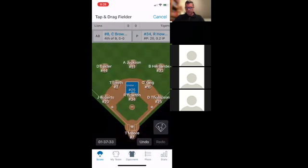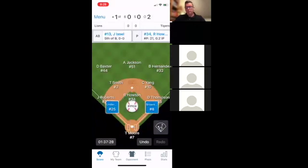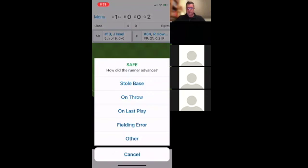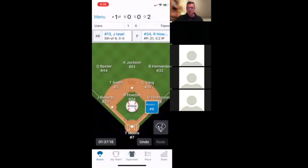This batter hits a hard ground ball — it's a single, going toward left field. The runner from second rounds and scores. We drag him home and say he's safe. We note he advanced on the last play. That runner scored, and you can see the score at the top is now 1–0. Because we've reached 20 pitches, I want to take this pitcher out to keep him eligible for tomorrow.